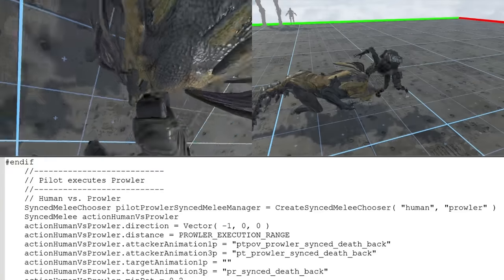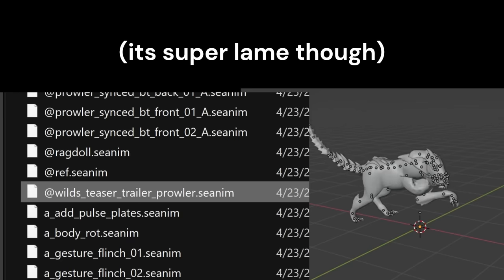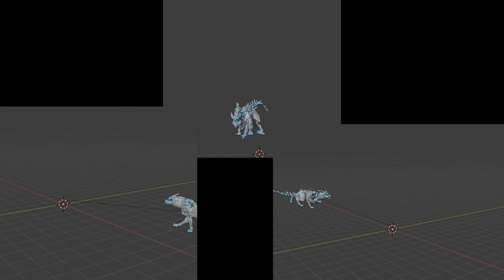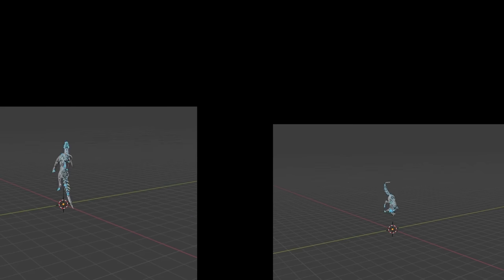Prowlers have an unused execution animation. They still have an animation from one of the teaser trailers, as well as basic wall-running animations. There are also multiple different unused Prowler scripted animations where they get destroyed by Titans.